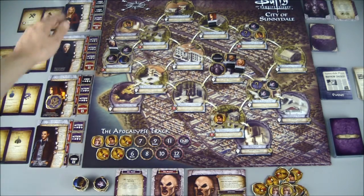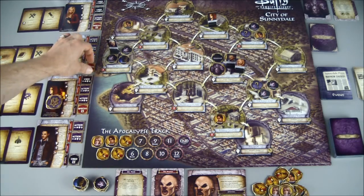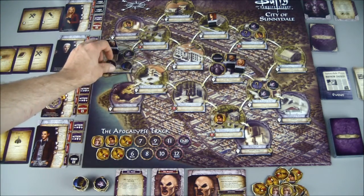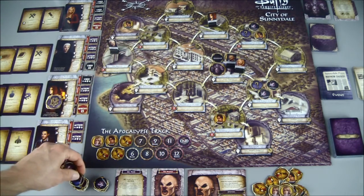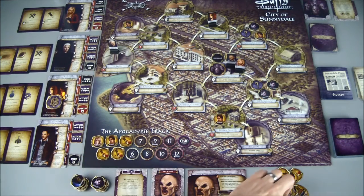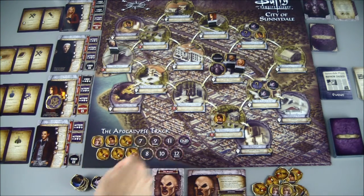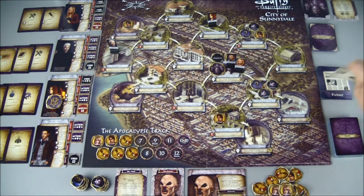That would end Buffy's turn and take us into Spike's turn. Spike is going to use his Vamp Out special ability to slay all baddies in his location because he has weapons, and that will take out two vamps and a demon. Since we killed three, that is going to add a wound to the apocalypse track and trigger an event card.